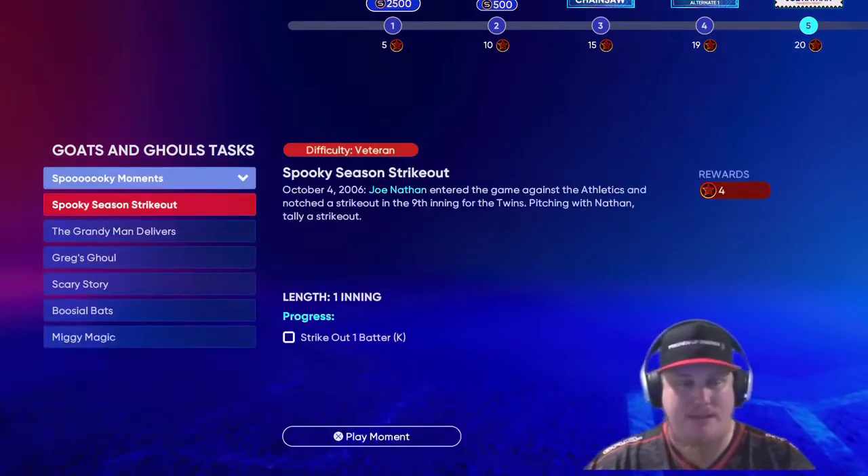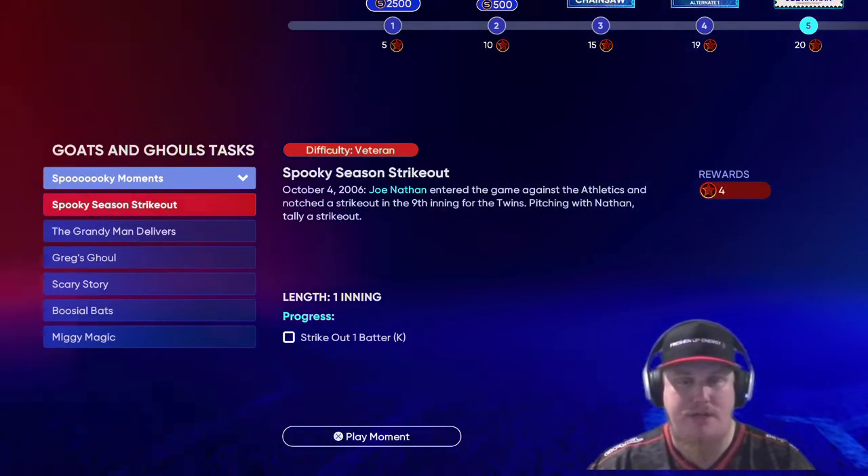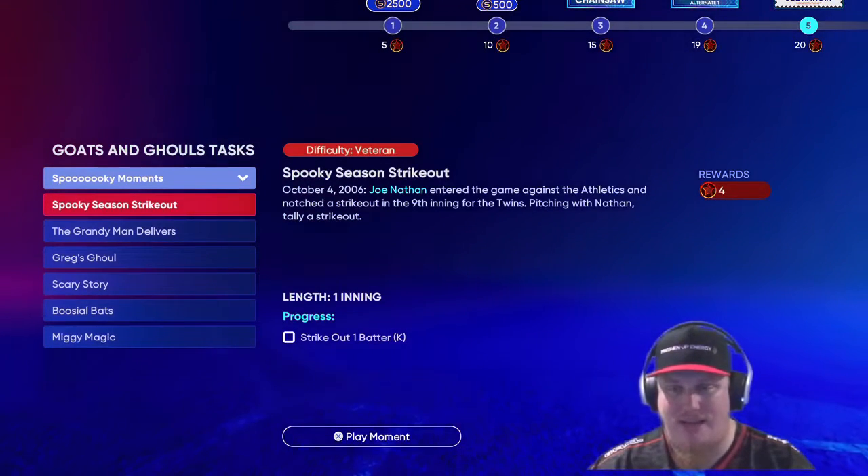We've got six moments to knock out, four stars apiece, so you're going to earn yourself 24 stars here. You're going to take Joe Nathan — you need to strike out a batter. You're going to pitch the ninth inning and strike out one batter here.